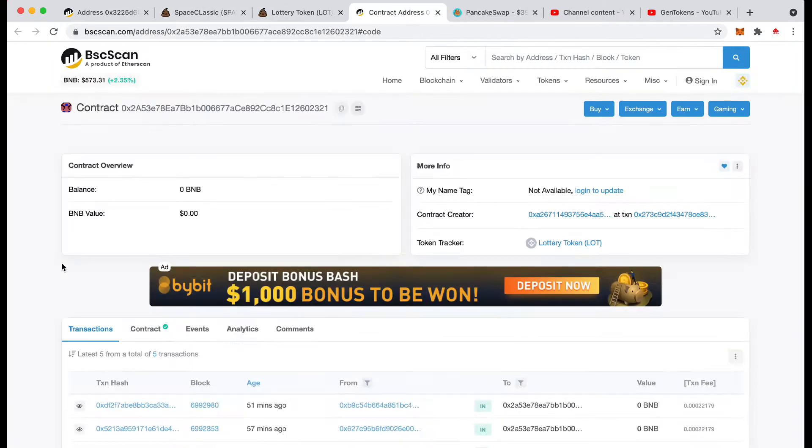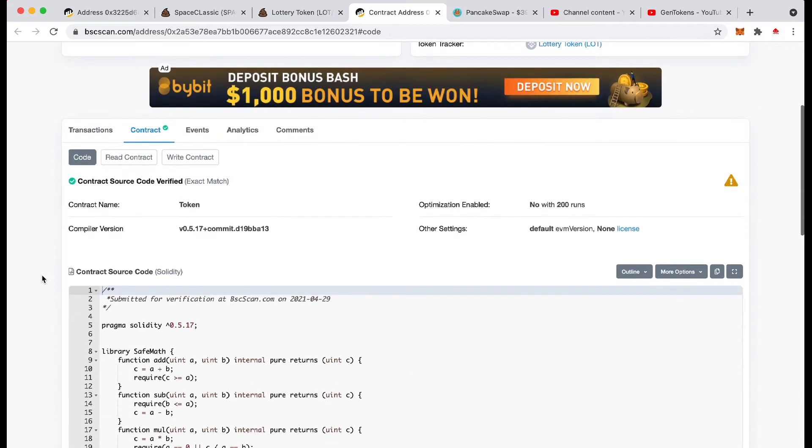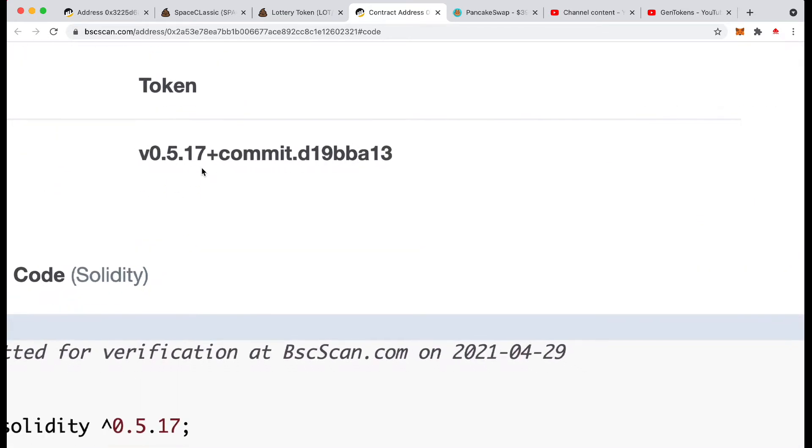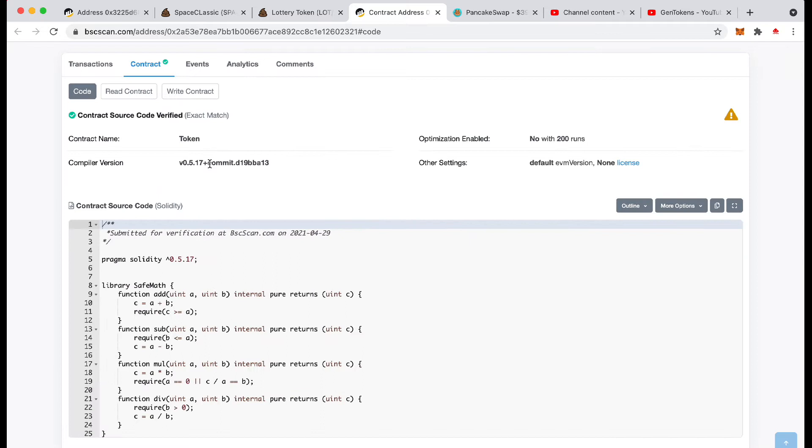If I click over to it, I want to show you something quite interesting. It's on Solidity version 0.5.17, as you can see there. It seems that most contracts on this build of Solidity happen to be scams. I'm not going to say they all are, because obviously there are going to be loads of contracts on this version that are not scams, but every one I've seen is.